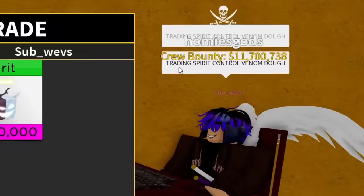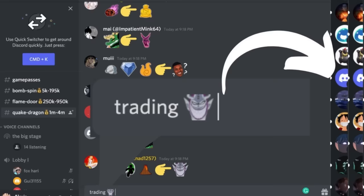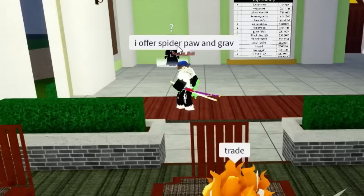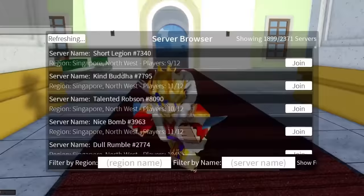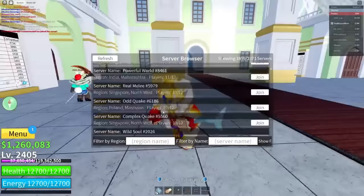A mistake almost everybody makes is trading wrong. There are two ways to trade in Bloxfruits: hopping into a server and spamming chat asking for trades, or joining Bloxfruits trading Discord servers. The Discord method is much easier — just go to the trading chat, type the fruits you're offering and what you want in return, and wait for a DM. Once you get one, hop into the game with the person and trade. Much easier than server-hopping repeatedly for one trade.